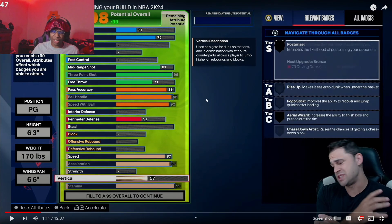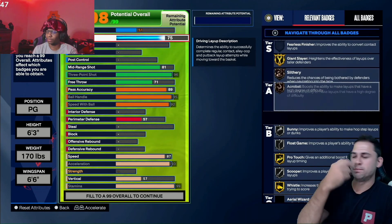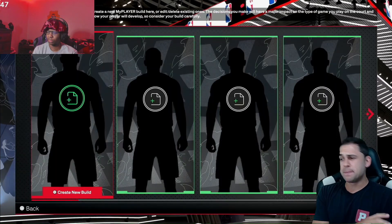A lot of people mess up with this in 2K. Why don't they let us know the thresholds before the game comes out? You have to make a burner build just to find them out. At least put it in the builder — like on the right side where they show relevant badges and tiers — show that upgrading higher will unlock LeBron James' dunk package. If you invest VC into a build and can't use the animations you want, you'll end up having to remake it and pay twice the amount for one build.